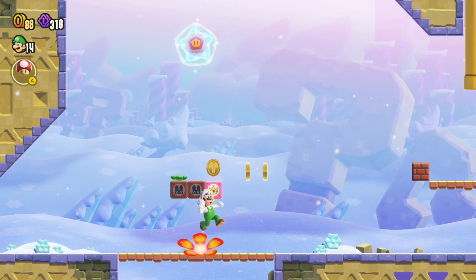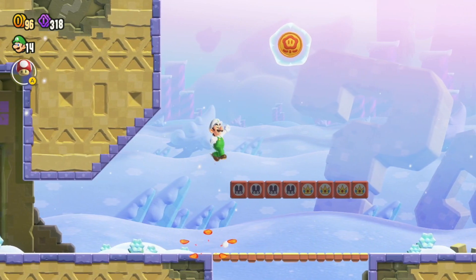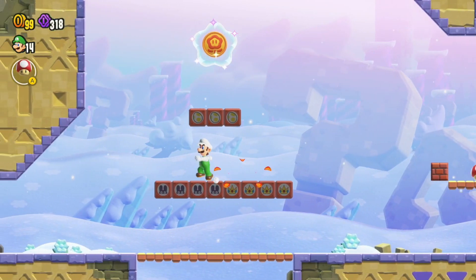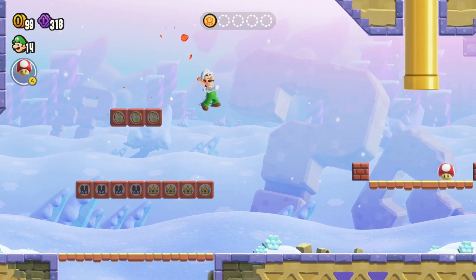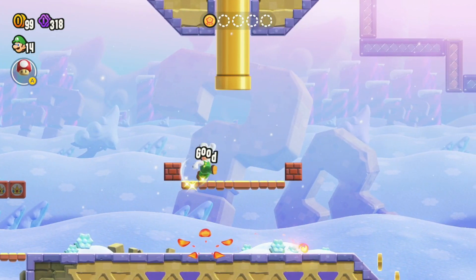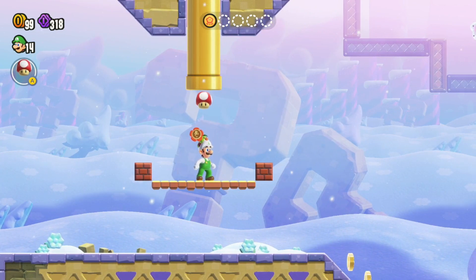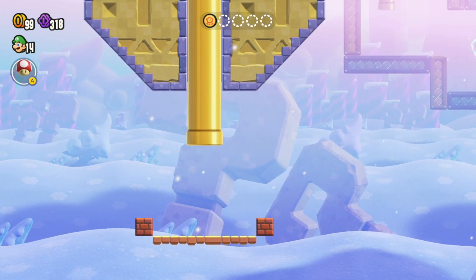The first flower coin is going to be right here — you want to just reveal these blocks and then go right up here and grab this flower coin. Very important: you do need to be mushroomed up for one of the flower coins, so just grab this mushroom right here if you don't have it.